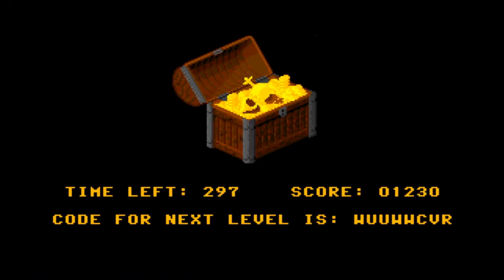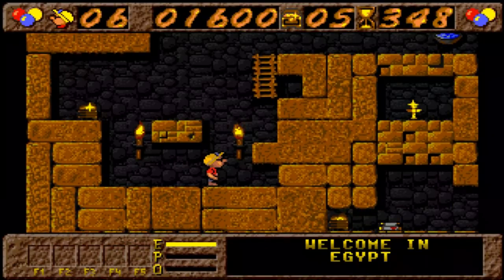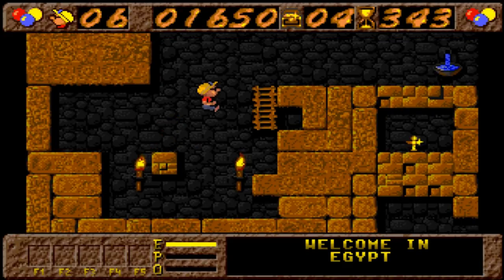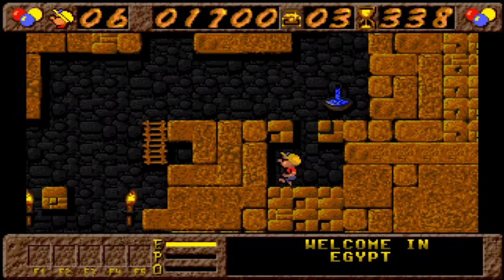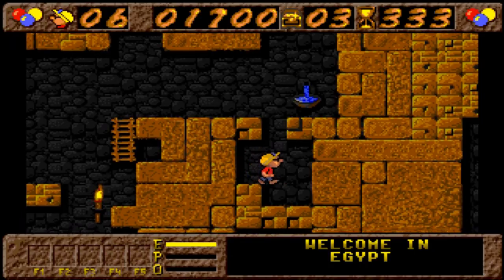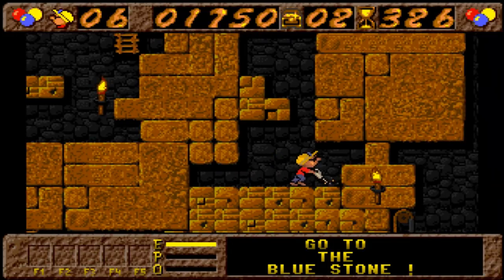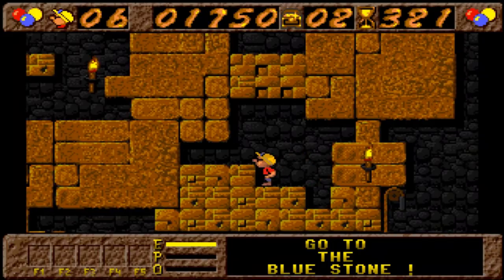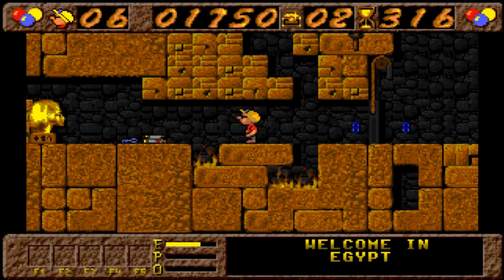That's the third stage now. Up at the screen you can see a 6 which represents your lives, the current score, and the 4 is actually the treasures remaining on the level, which is very important. There are 3 treasures remaining on this level, and the 333 is actually the timer which counts down. On some levels you can pick up extra time. These blocks do rematerialise after a while, so it's important to get through those as quickly as possible.